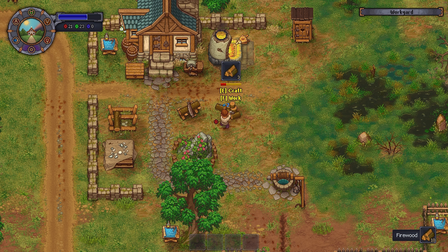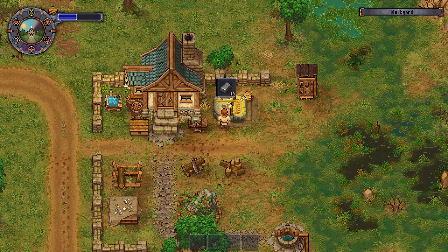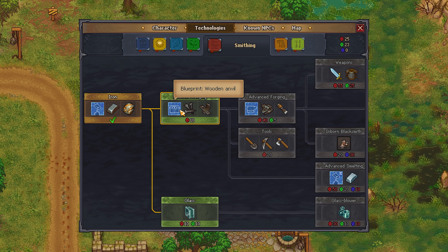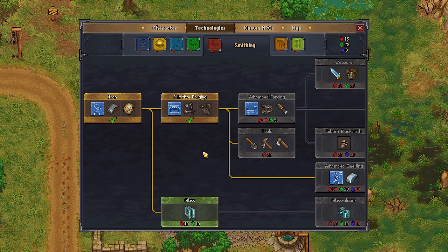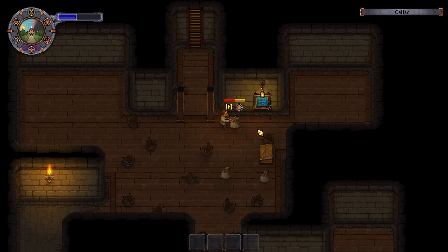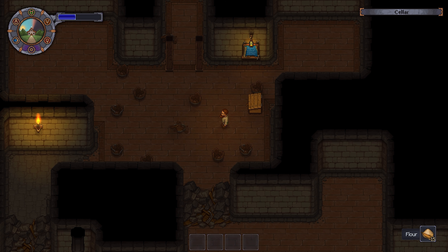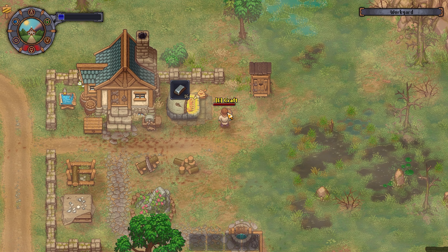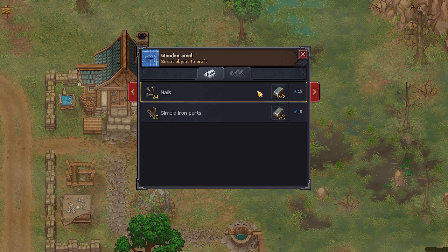Most of the time spent in the first 100 days will be acquiring materials, unlocking areas, and doing basic progression. It was time to smelt more bars from the furnace, and I had enough technology points to get more technologies — this time going with primitive forging so I could make the wooden anvil. With the wooden anvil I could make nails and simple iron parts, which were also needed to advance the game. I also went down into the basement of my house, where there was lots of stuff I could break open for more resources.